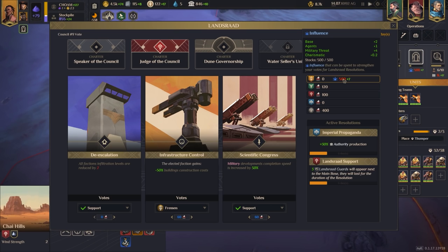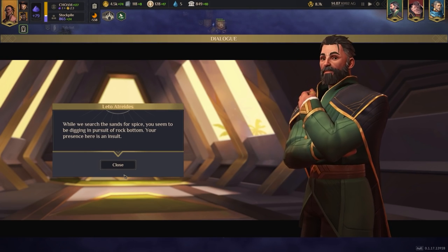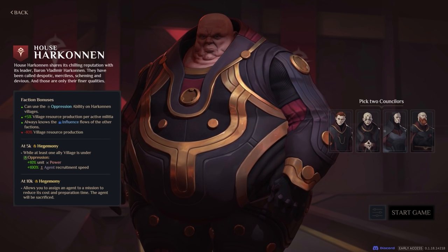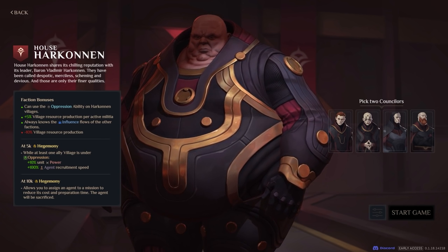In addition to unique units, each faction also has its own special traits. For instance, the Atreides player can capture villages through diplomacy rather than bloodshed, which means they don't have to spend time rebuilding everything they've destroyed. The Harkonnen, meanwhile, have the ability to brutalize their people, instantly increasing production through fear.